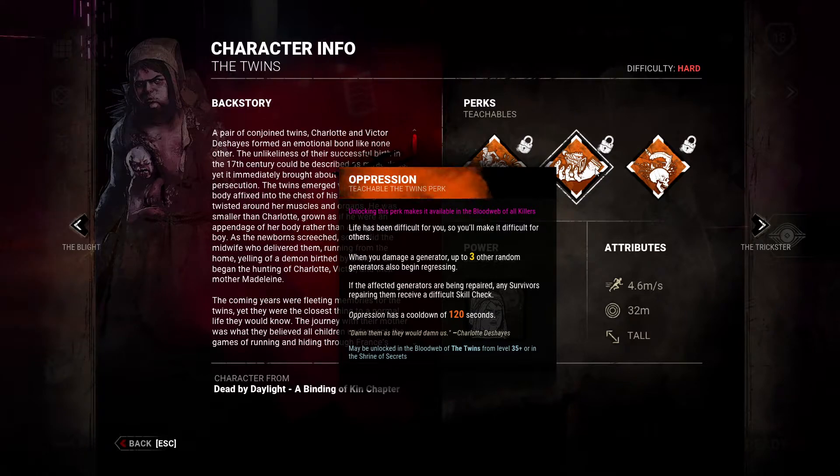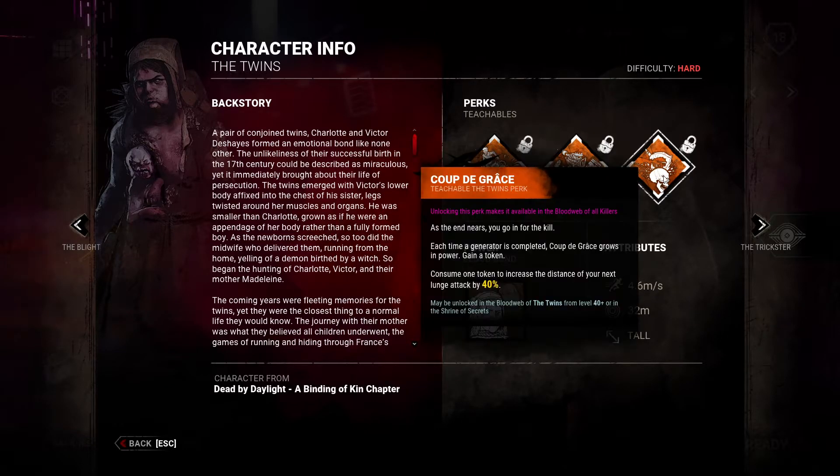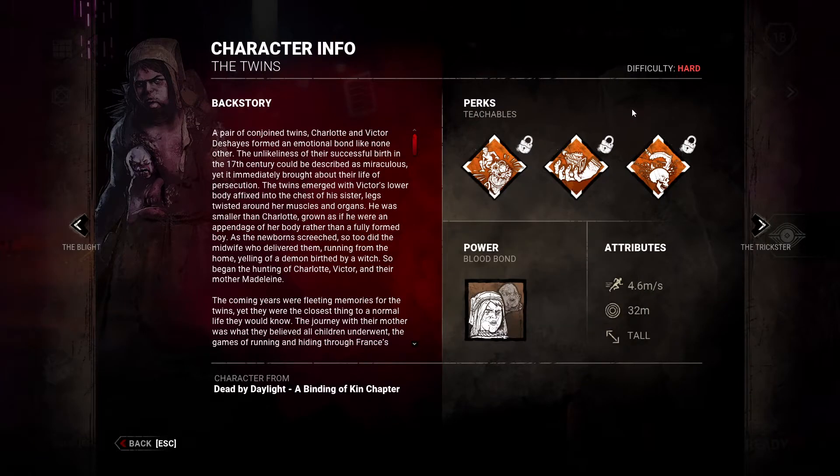That may be unlocked in the blood web of the Twins from level 35, or in the Shrine of Secrets. Moving on — Kudagara, I think that's how you pronounce it. Unlocking this perk makes it available in the blood web of all killers. As the end nears, you will go in for the kill. Each time a generator is completed, Kudagara grows in power — gain a token. Consume one token to increase the distance of your next lunge attack by 40 percent. May be unlocked from level 40 or in the Shrine of Secrets.